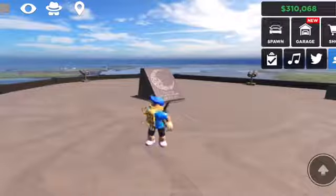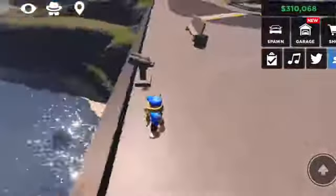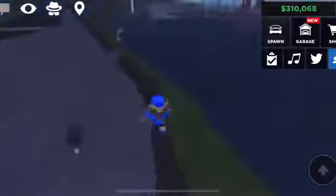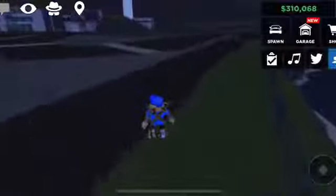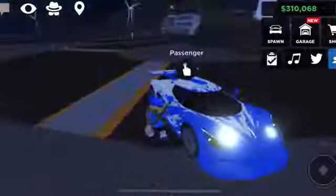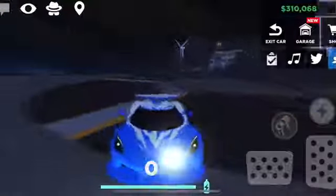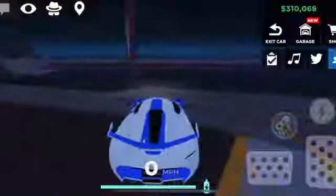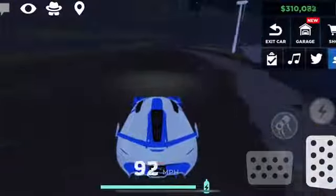My money has gone up 310,000 because it's been about a day since I bought the Koenigsegg and I've been testing it. I put a wrap on the car — I had my primary color as white, changed the secondary to blue, and put the wrap in the same blue. In my opinion it looks really really cool. I haven't upgraded the Koenigsegg yet, but I've been driving it around for a day and it is awesome.